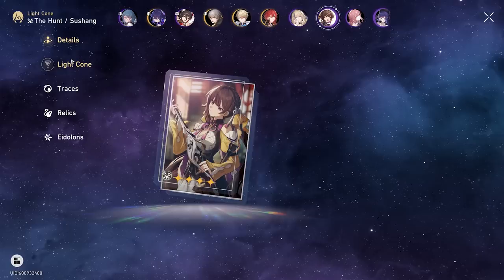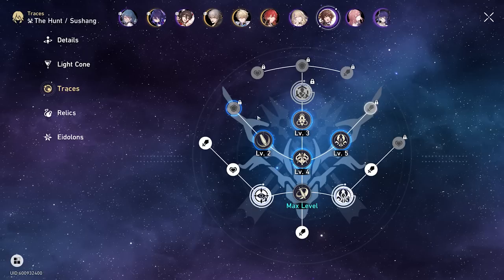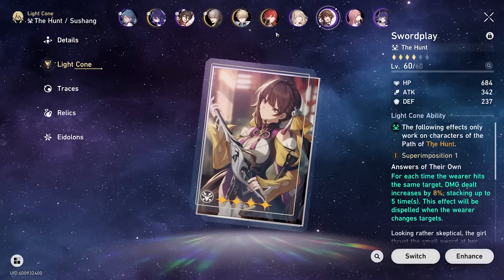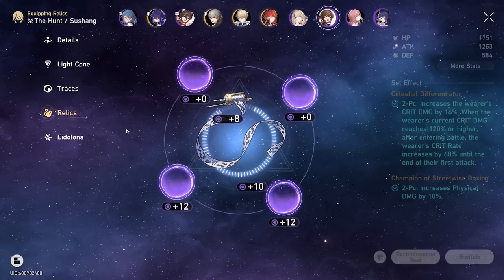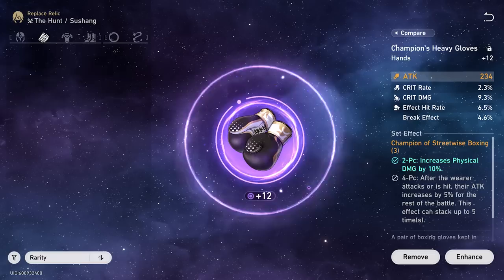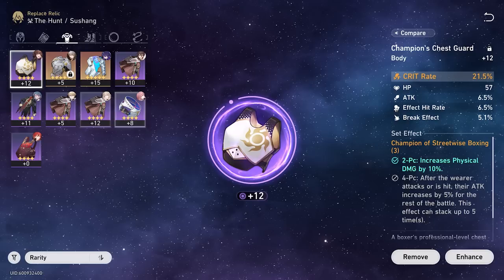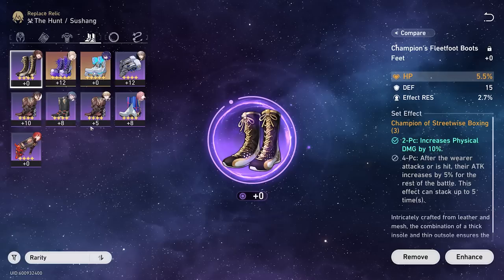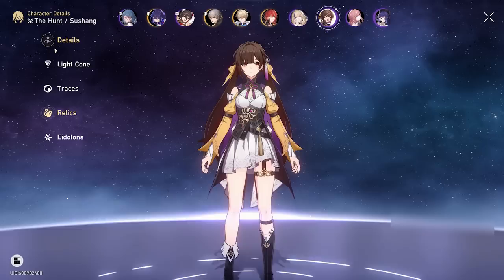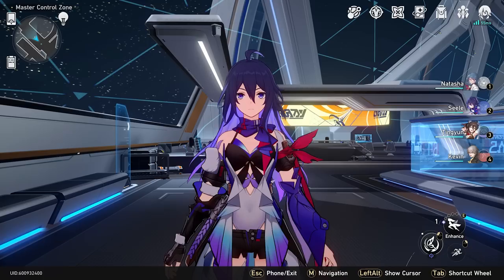Our last character is Xushang, running her signature Solare Play light cone at level 60 — it stacks up damage really fast. I haven't done much with her traces yet; that's my next project since I just level 60'd all my light cones. Her relics are the Champion set for physical damage — I only have a two-piece right now but I'm working toward four-piece. I got a crit rate, crit damage, attack glove, a nice chest with break effect and attack, a physical damage boost sphere, and a break effect rope. She's one of my favorite damage dealers — if you have a Xushang, definitely build her.